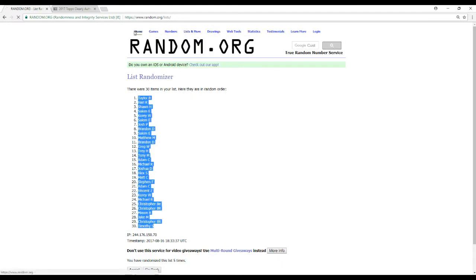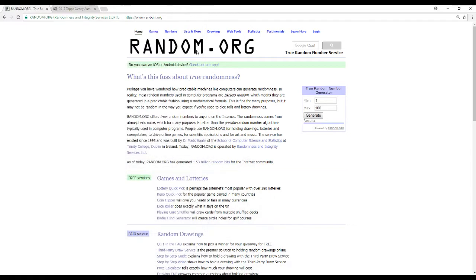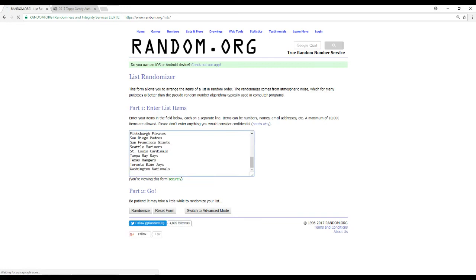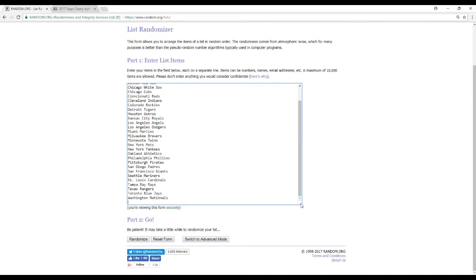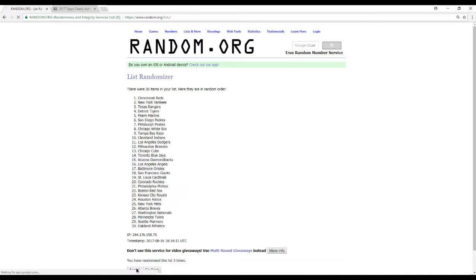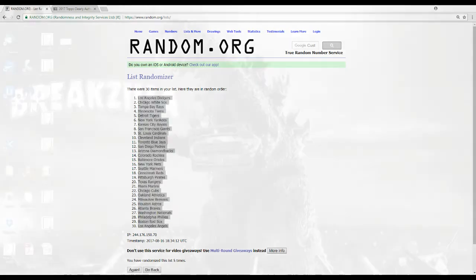Let's get our team names in here. Like I said, we're also taking offers on Immaculate Baseball — let's get that filled up. I'll break that as late as four o'clock, so if it fills by four I'll rip it. Randomizing five times. That is the team you got — let's see who everyone has.